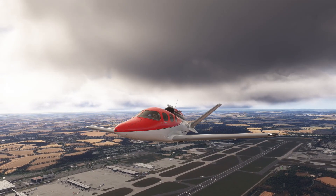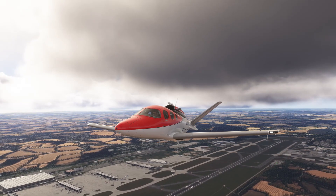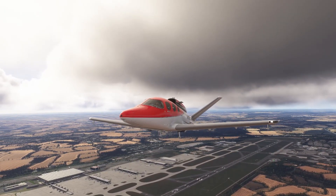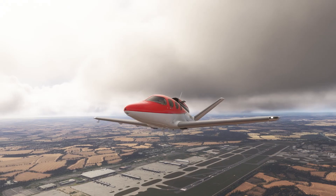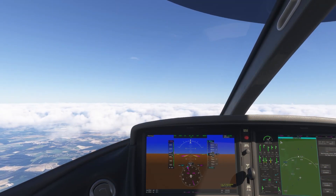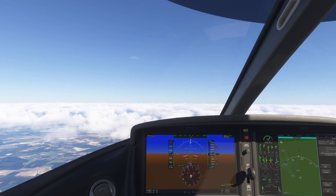Welcome back to MSFS 2024 and the default Cirrus Vision Jet. Today we're demonstrating Cirrus Safe Return, a system that allows the airplane to autonomously navigate to and auto land safely at the nearest airport in case of emergency. We're currently cruising at 8,000 feet with autopilot and autothrottle enabled. Let's head up to the overhead panel and press that big red button.